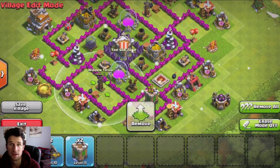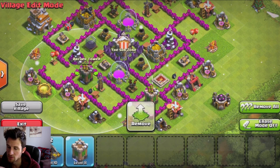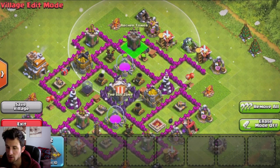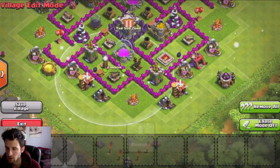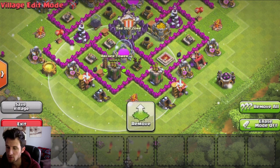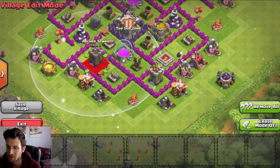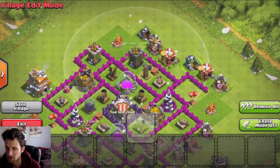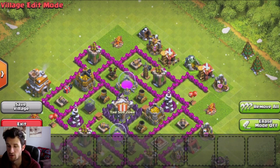Next we're going to bring in our hidden teslas on either side of the base to give them the most coverage possible. Then we are going to use the rest of our point defenses — our cannons and archers — and spread those around as well. You always want to spread out your point defenses. Right now we have archer tower, cannon, archer tower — that's always important to do, switch things up. You never want to have all your cannons on one side or all your archers on one side.